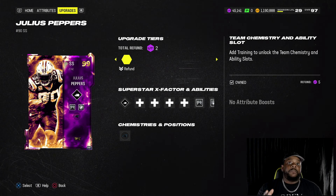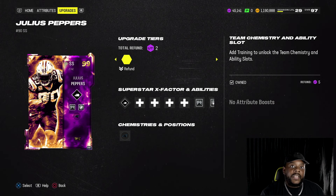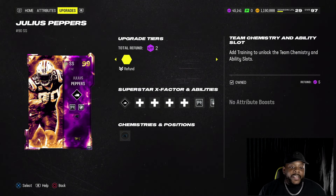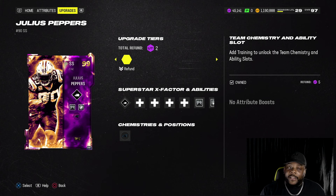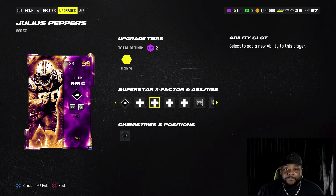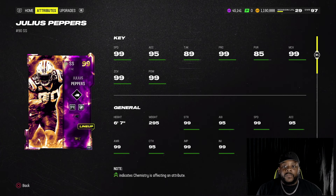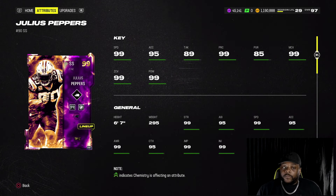Our first golden ticket — Julius Peppers. I just bought him for 1.7 million. He's gonna be my user. Last week when he dropped I think he was like three million and I was like I can't spend all my coins, so I waited until this week. He's 6'7", 295 pounds, basically 99 across the board. I got avalanche, tackle supreme, and lurk artist, which I don't even need, but it's zero AP so I put it on there.